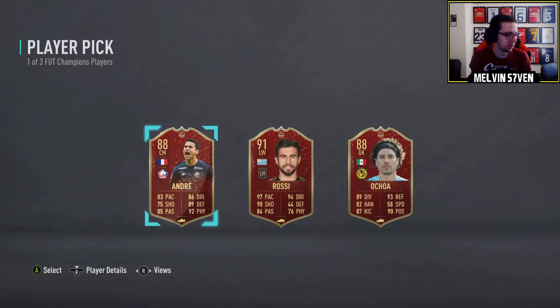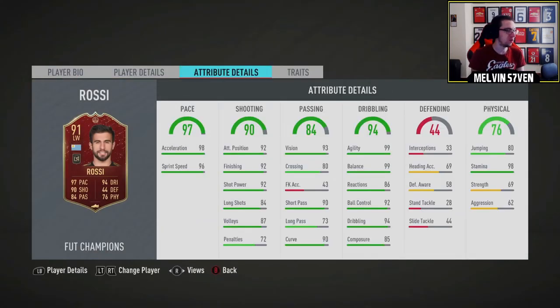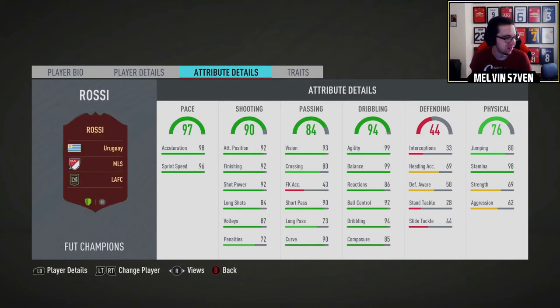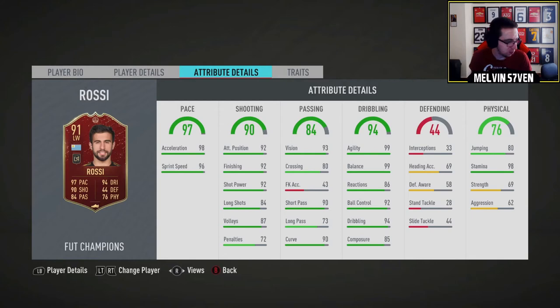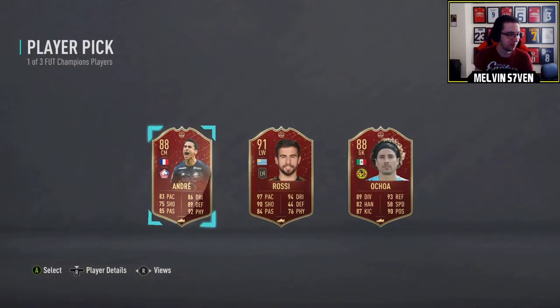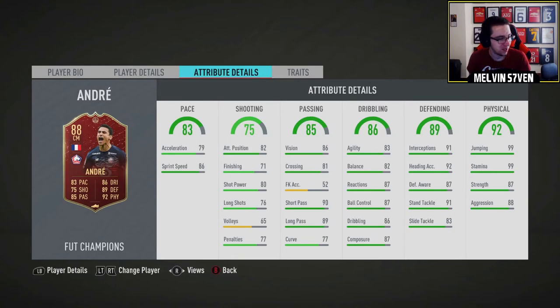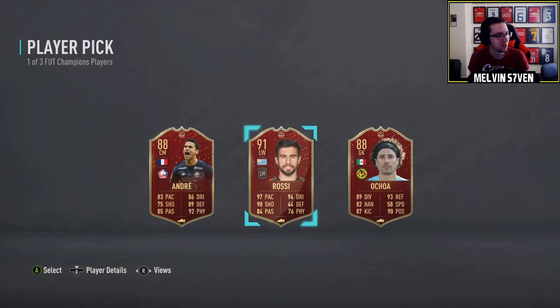Well, we did get a League One player, but Andre - he's not really that good, but I still might take him. This Rossi card does look good. The agility, the balance, the stamina is on point. All of his shooting stats are good, great pace. It's just linking him - it's so hard to link. And that's why EA give them this sort of card, because it's so difficult to link. He's probably nothing on the market. Same with Andre, to be fair. But Andre's a little bit easier to link.